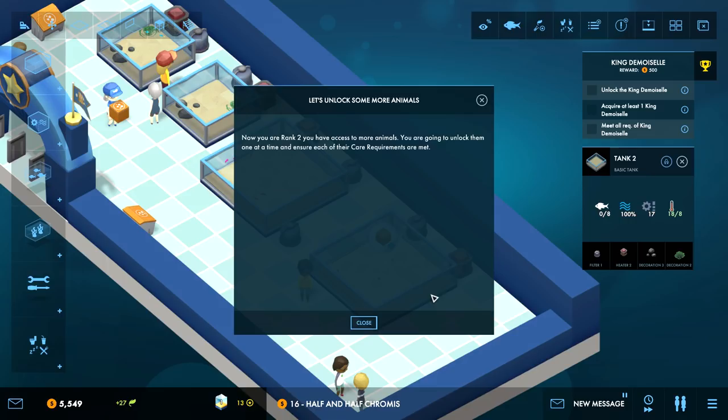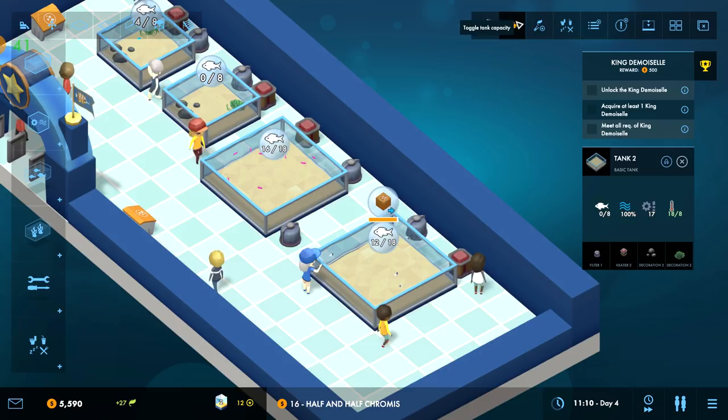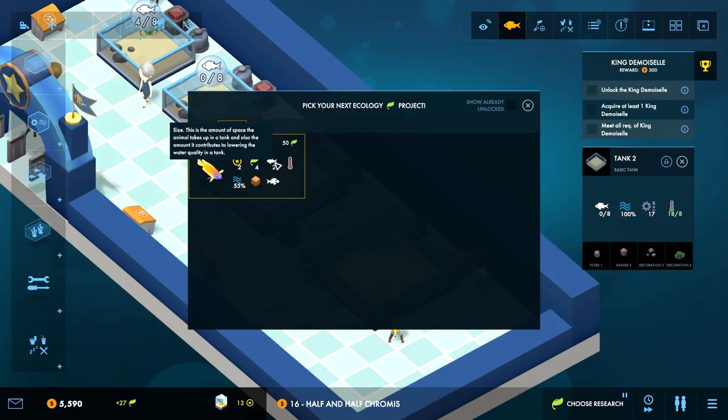When you have access to more animals you're going to unlock them one at a time to ensure each of their care requirements are met. How do I start researching? It just pops up on its own. What are you anyway - wimp, cannot be housed with a bully. Orange pellets, water quality stuff, a lot of ecology points, size 2. I need high temperature.